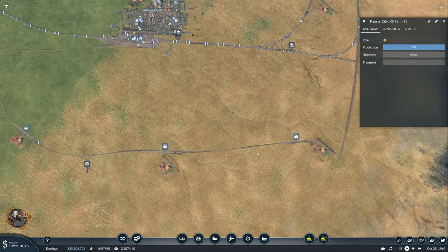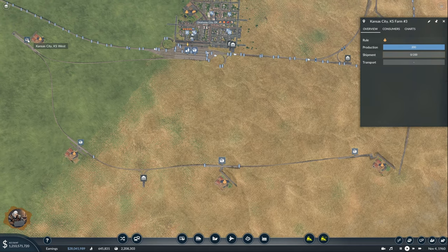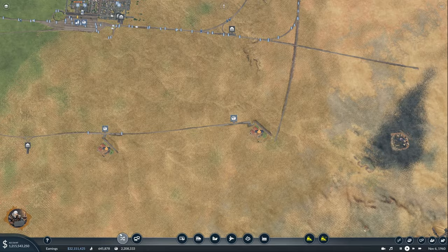My initial plan was to create a circular line which comes with one train and picks up everything, but I don't think that works very well because of the game mechanic that pays you for a straight line from origin to destination. So instead I'm going to create four lines: one delivering grain from here to here, a double one from here to here, a triple one, and a quadruple one from here to the Oklahoma cargo station.